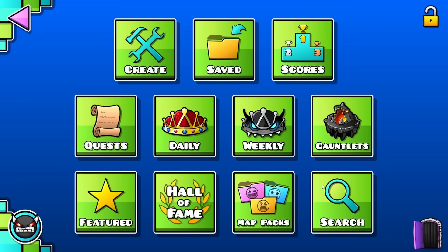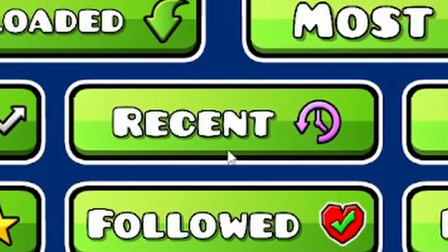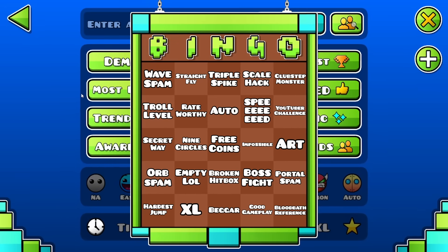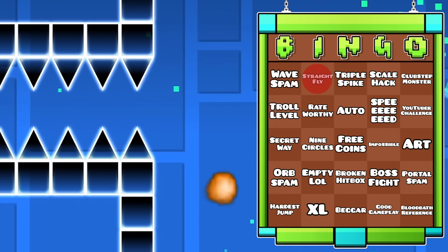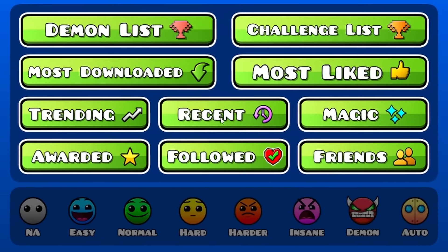Yo, what's crack-a-lackin fellas? Today we're going to the most haunted place in all of Geometry Dash: the recent tab. But we're going in with a twist. I've created a bingo board to go into the recent tab with. So basically, if we see anything on this bingo board in a recent tab level, we got a thingy and we have to try to get a bingo. Let's go in the recent tab.